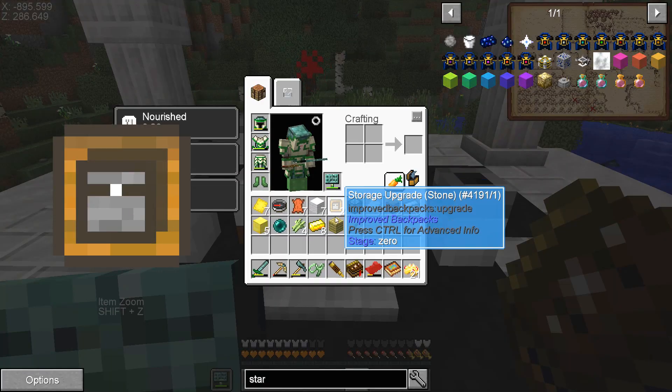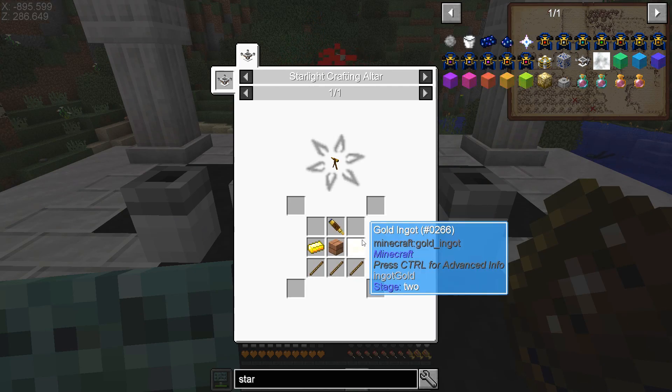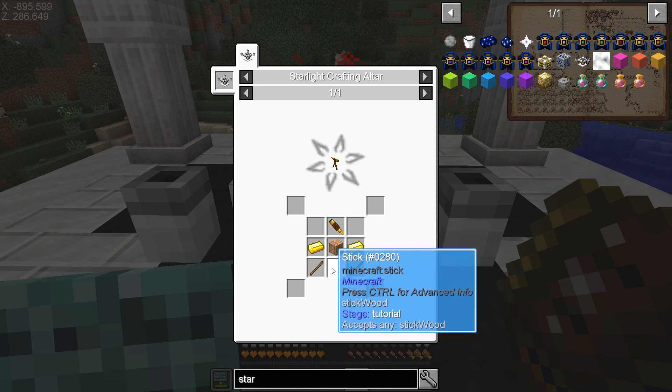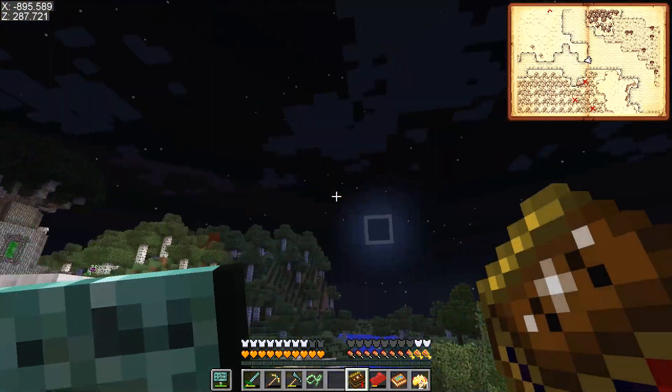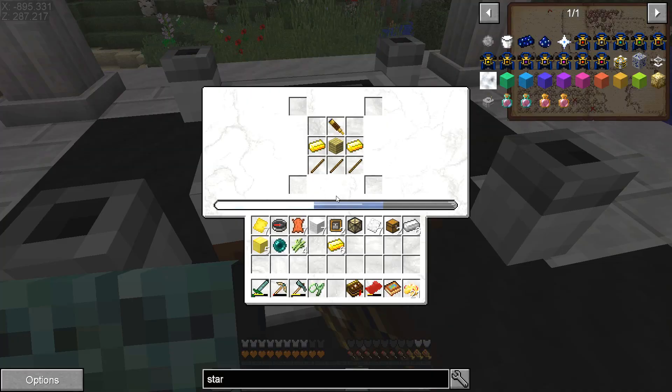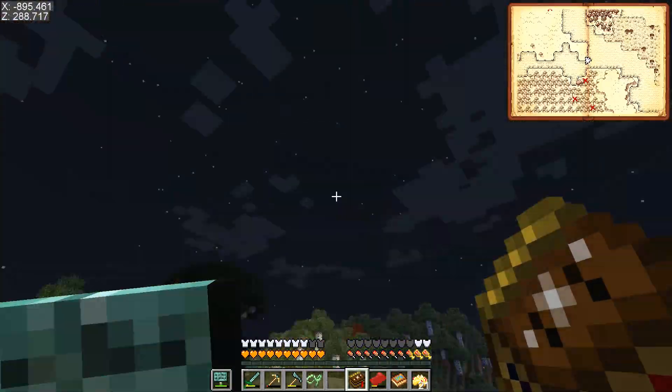So we're going to start off by upgrading the looking glass. We need the looking glass, some gold, planks, and some sticks. I tried to put it in but ran out of starlight — it needs to be up to the line. I'll have to wait until the next night to get more starlight.